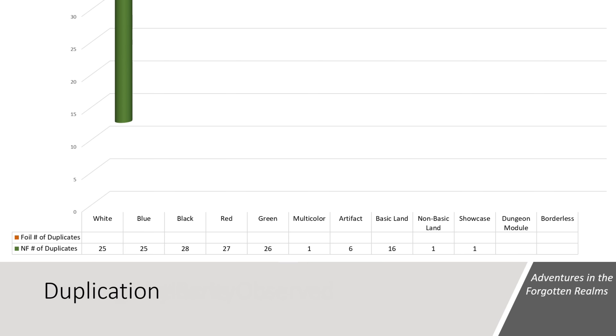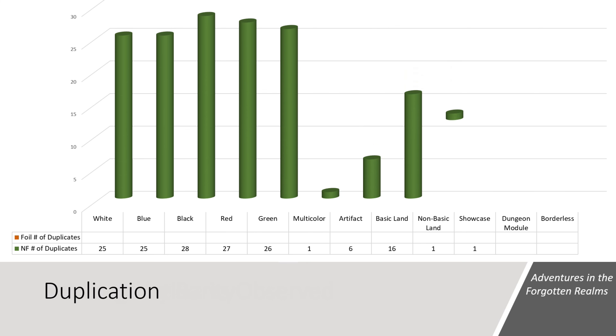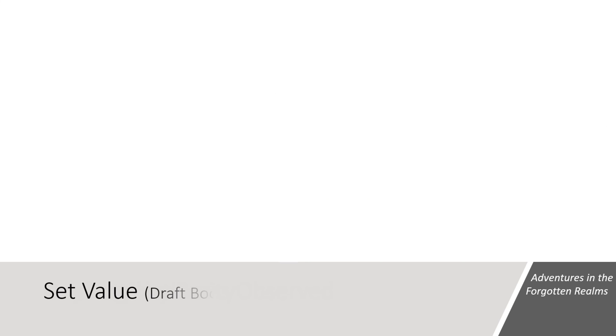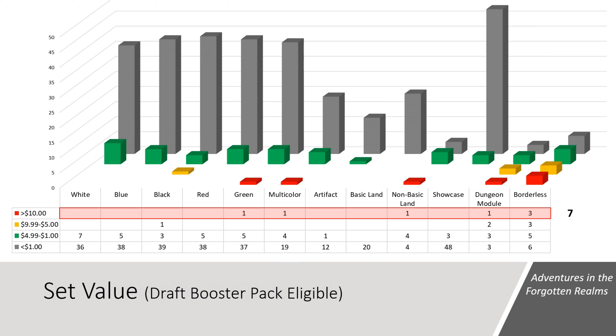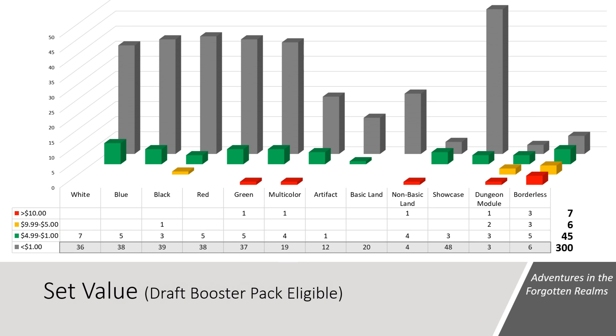Being a draft booster box, duplication is not only going to happen but should be expected. In this box, none of the foils were duplicated, but 156 of the non-foils were repeated 288 times, giving this box a 53% duplication rate. The set contains 7 cards currently valued over $10: 2 different variants of Tiamat, 2 variants of Den of Bugbear, 2 variants of Old Gnawbone, and 1 borderless Lolith the Spider Queen. There are also 6 cards valued over $5 and 45 cards valued between $1 and $5. The remaining 300 cards are valued under $1. In total, the 358 cards we were eligible to see have a combined value of $331.44.